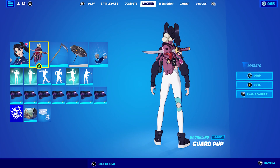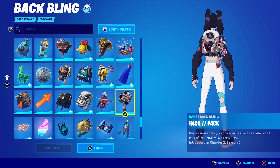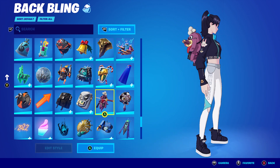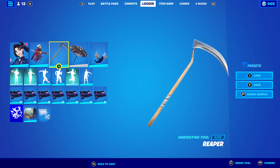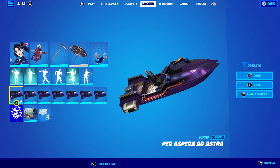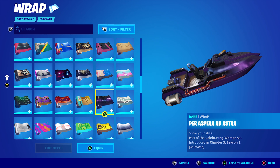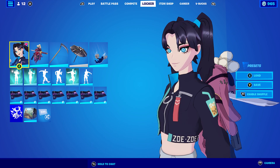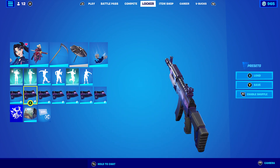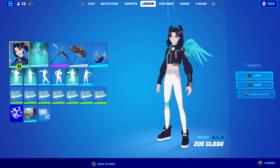For combo six, I decided to use a Guard Part back bling, since the skin has an anime theme — I liked the animated, cartoony look of it. The pickaxe is Reaper, which is a good all-rounder that goes with any combo. The wrap I'm using is Per Aspera Ad Astra, which was the International Women's Day wrap you could get when you logged in around that time. It goes pretty nicely with this skin, and the purple back bling kind of makes it look a bit like the Galaxy skin with the heart moon.